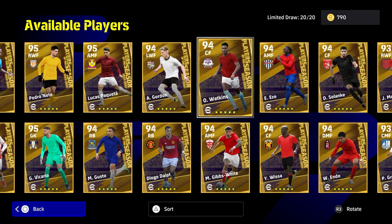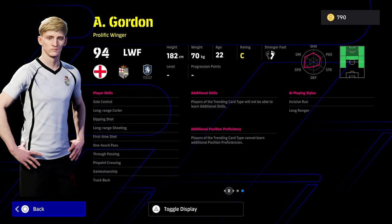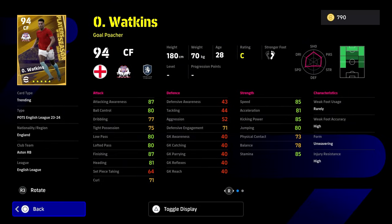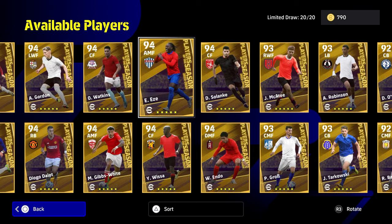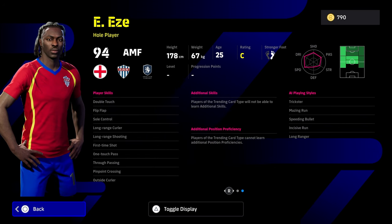Starting with Gordon, Watkins and of course Eze. Gordon is definitely going to be a pick if you want a prolific winger, but there's just so many good wingers now and wing play is not really rewarded in this game. He does have sole control, long range curler, first time shot, one touch pass, true passing — decent card. Speed and dribbling are good but balance is poor, which ties him away from other wingers. Ollie Watkins as well — good speed, good acceleration, good finishing, all going to go where you need him to go, but he's not going to be end game. Eze — I love this card, it's phenomenal. All his cards are really good: double touch, flip flap, sole control, one touch pass, first time shot, true pass, outside curler, long range curling shooting.